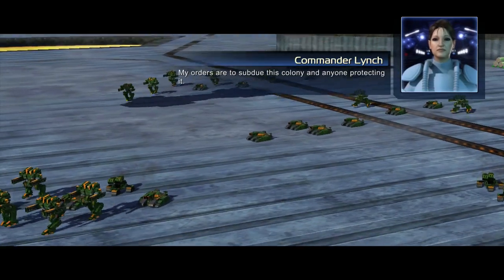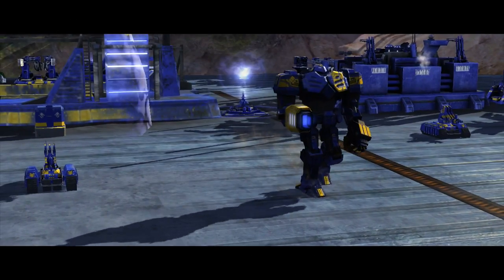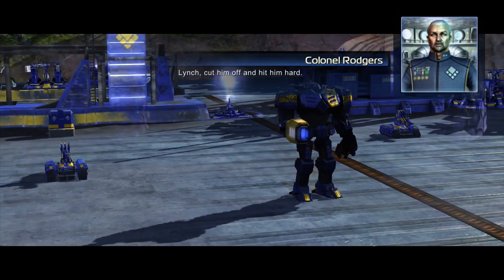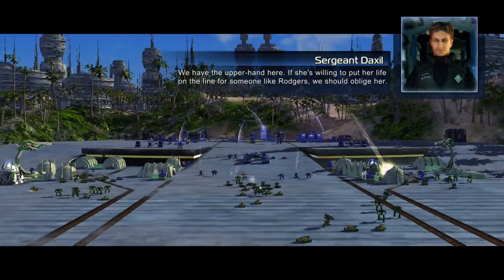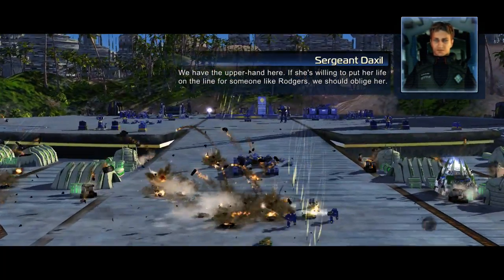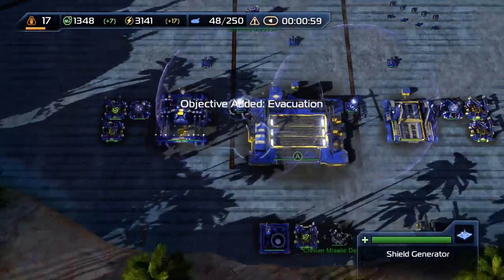Against a member of the coalition, my orders are to subdue this colony and anyone protecting it. So if you haven't watched previously: Colonel Rogers went crazy because he had sole command of everything on this colony after they lost contact, and he decided to attack some harmless human beings known as the Illuminate. They do have their own military, but this colony is peaceful — they haven't done anything — and he just decided for no reason to attack them.